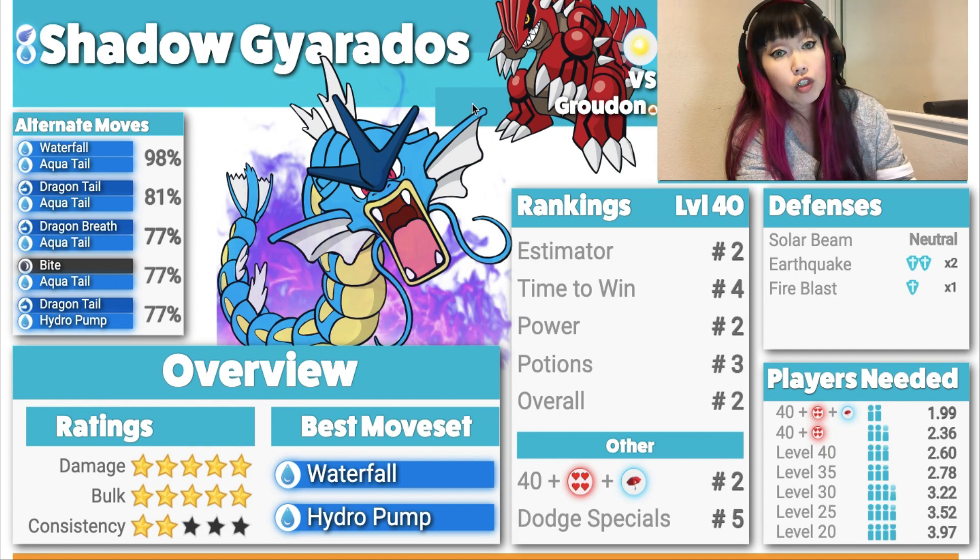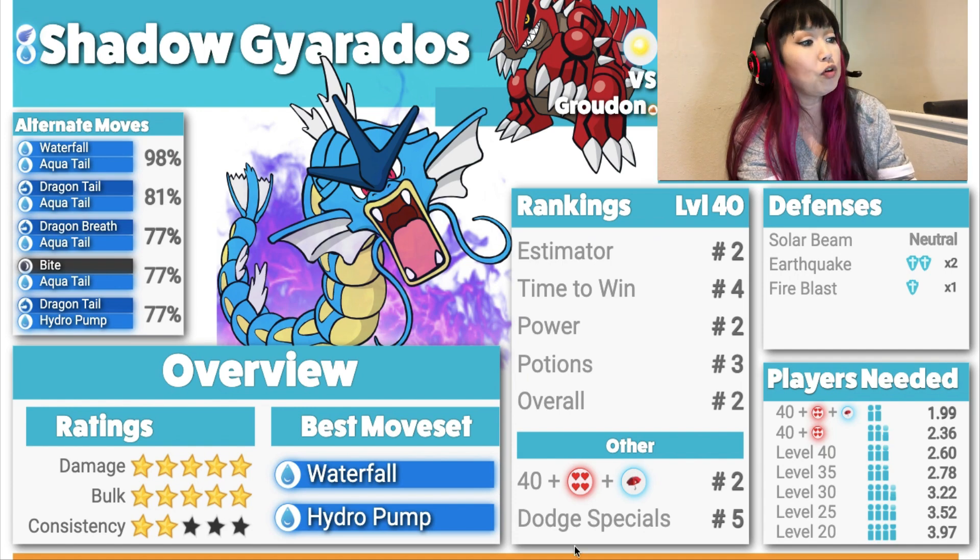Here comes Shadow Gyarados. If you have a Shadow Gyarados, please go ahead and throw it in there. Moveset is the same. If you don't have Shadow, that's fine — it's really not a big deal.